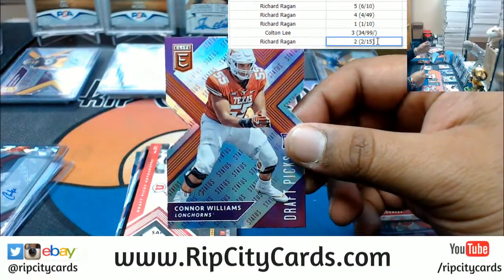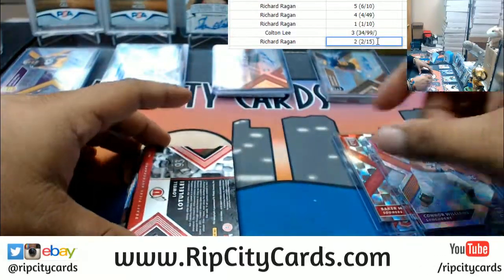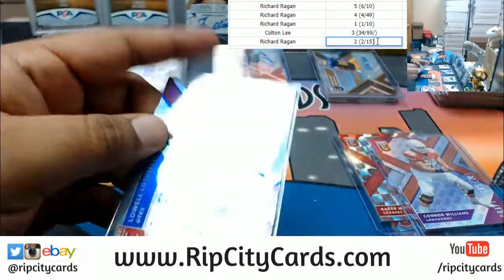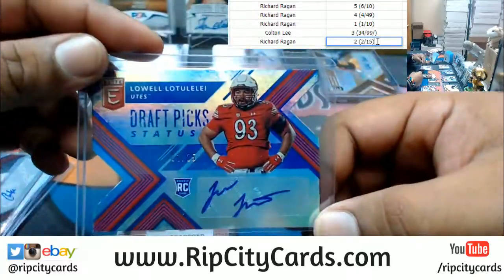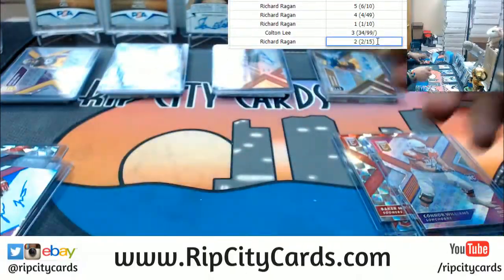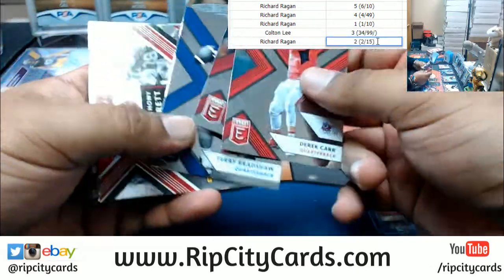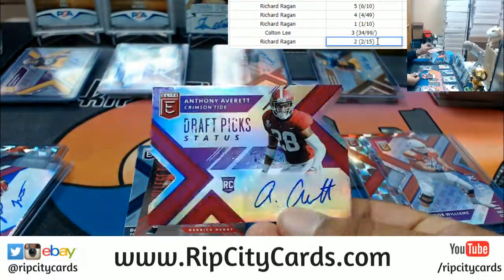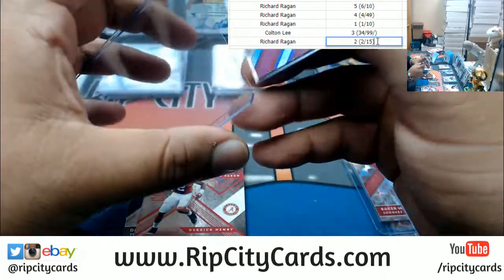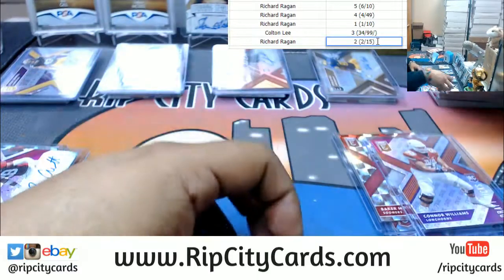Connor Williams, eight out of 99, die cut. Low Lotulele, numbered 125, the autograph. That's it for that pack. Last but not least — auto for Anthony Averett, seven out of 99, die cut auto. And that looks like it's gonna do it — that was the break. Richard wins the war!